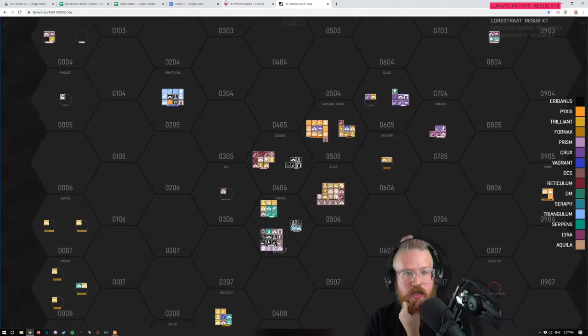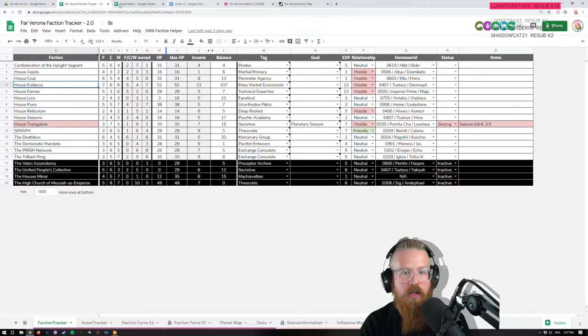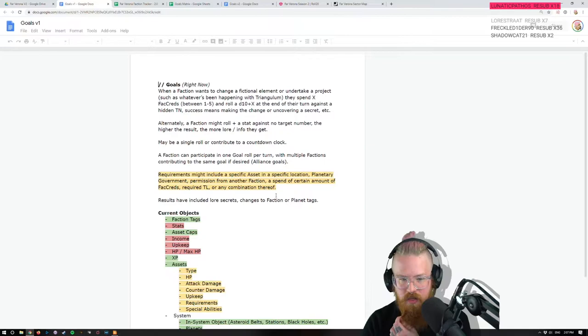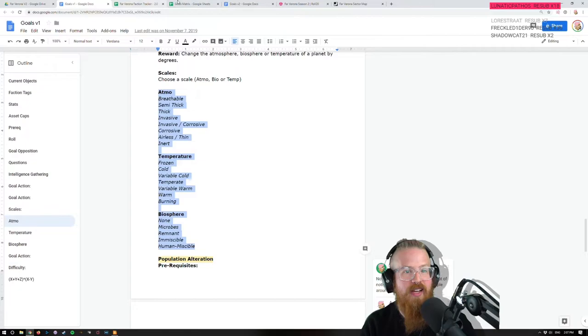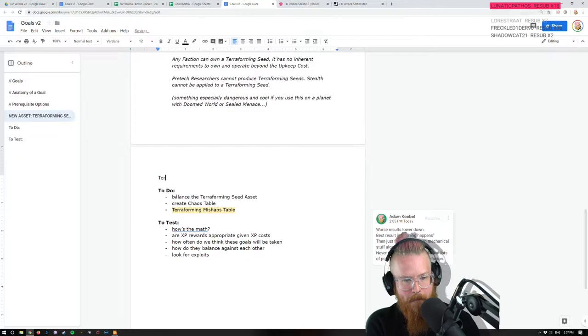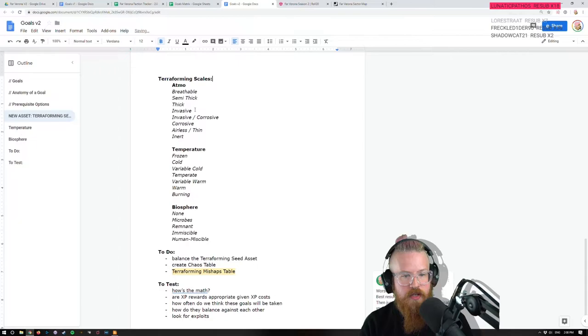Let's keep going — move the adjustment meter up or down one level. Looking at the scales: if your planet is invasive you can move it up to thick, or down to invasive, corrosive. I want there to be a thing where you can spend to do one more — just a freebie for doing it.